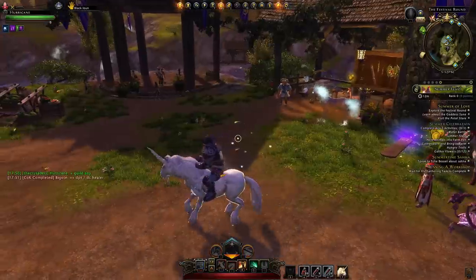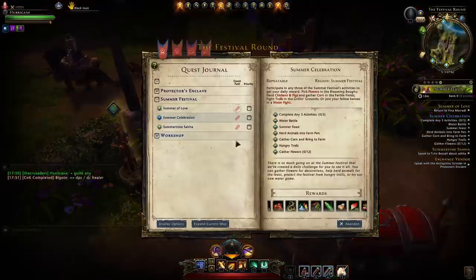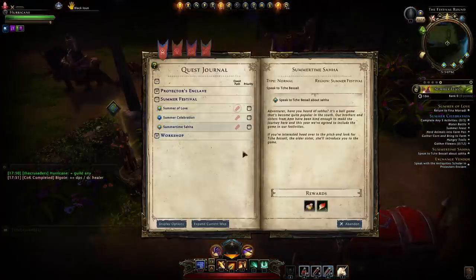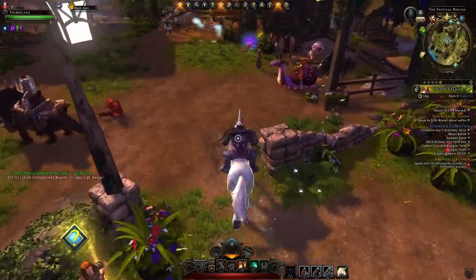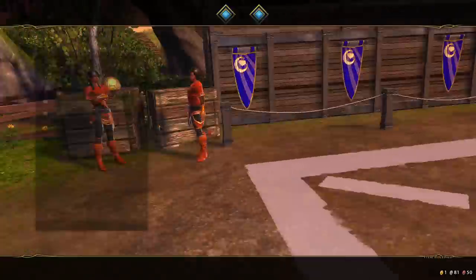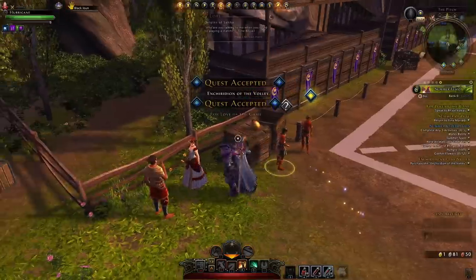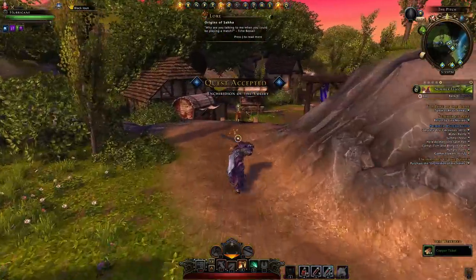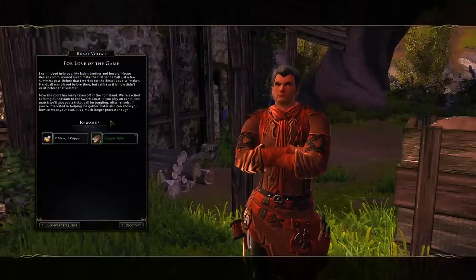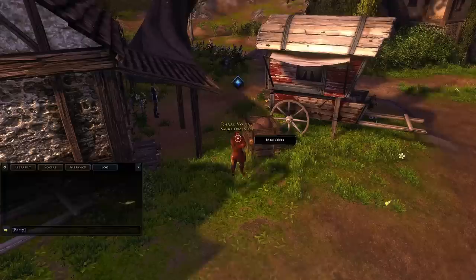With the combination of quests you've just picked up, you should now have three of them. What you need to focus on is Summertime Saha. You simply go speak to this lady just here, and once you do so, you'll get two more quests from her. Pick both of those up, then head over to this guy who will give you some copper tickets along with your very own Saha ball quest.